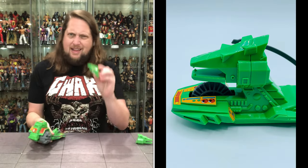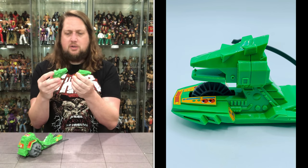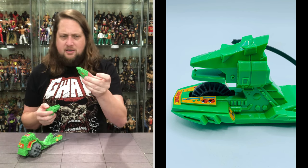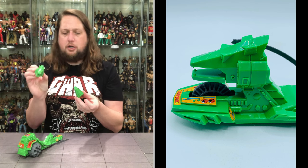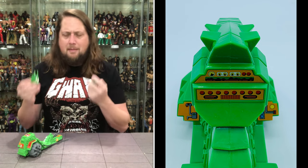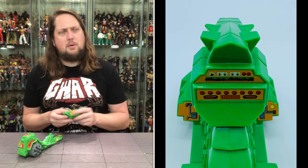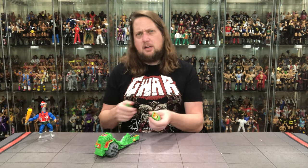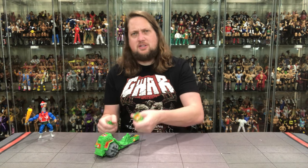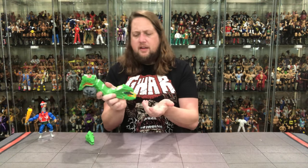One of the fun things about the original Ground Ripper was the cord inside — you'd pull it and it would go racing off. There appear to be two different hood/head options for the vehicle — I think I remember one more than the other but it plays with your mind which was the original. You can choose your own head adventure here, much like the Sky Sled or the Roton had interchangeable parts. I think I like one a little better than the other — they plug and play very easily.